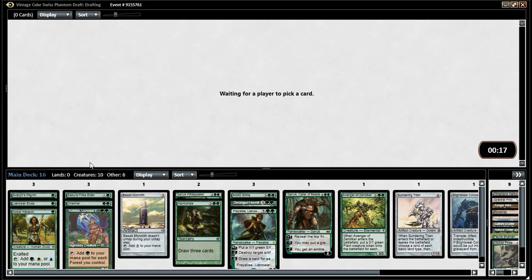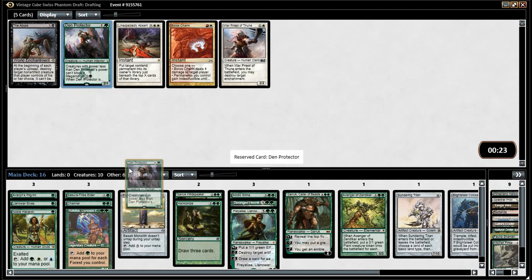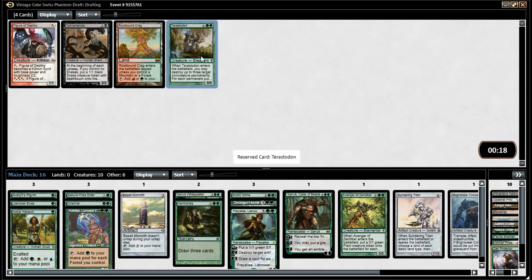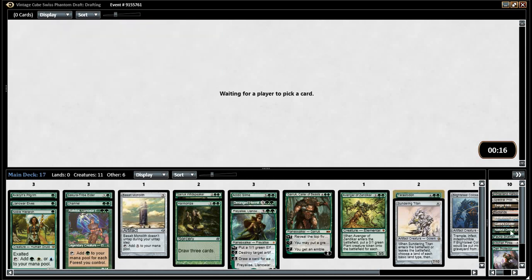Do we want 24 cards? We don't need 17 lands, I don't think. It's looking like we're mono-green as well. Den Protector's good, but again not what we want to be doing. The bingo! Get that Natural Order back in the deck!